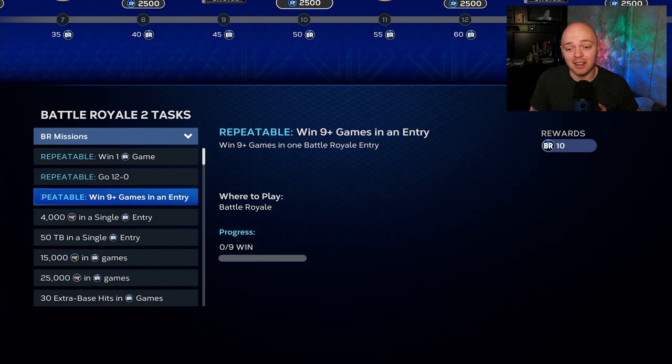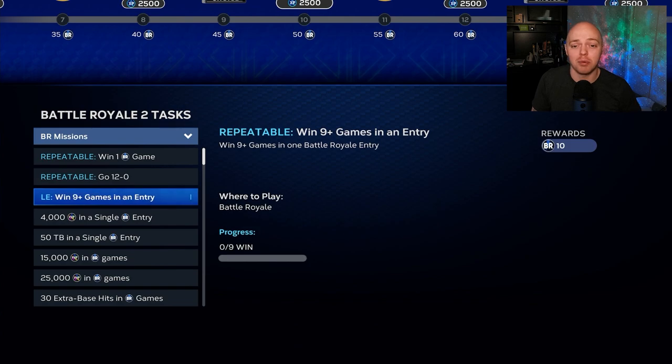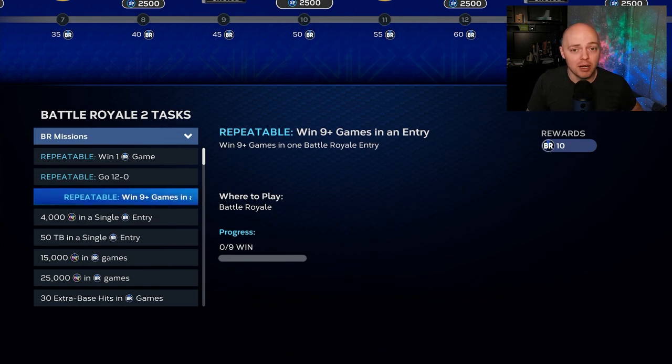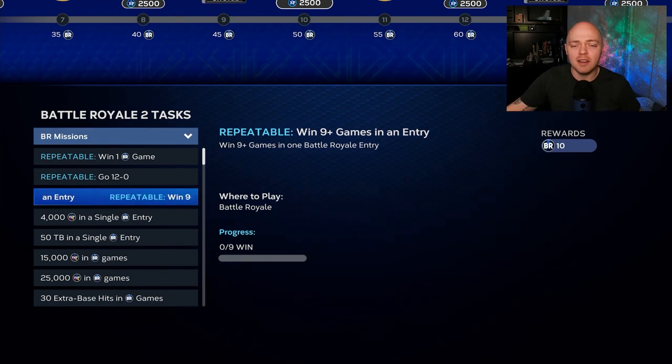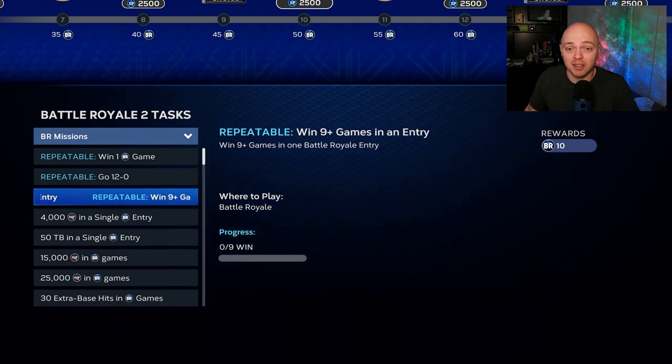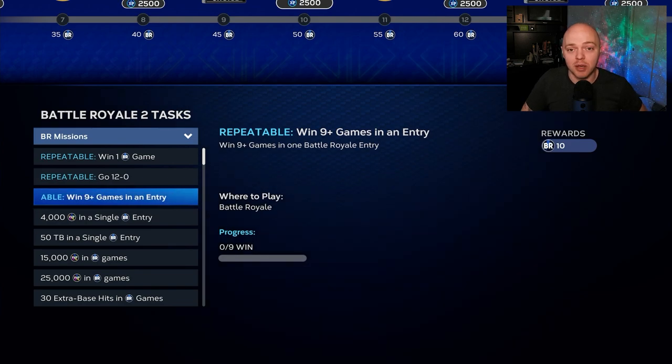Another mission I recommend — and one I actually complete a lot — is winning nine games, which is repeatable and gives you 10 BR points. I've noticed that when you're undefeated, the game matches you against really good players. Once you lose one game, you don't run into those sweats as much. So if you're four and one or something, don't quit — run it out and keep going for those nine wins.